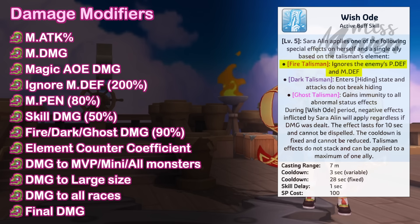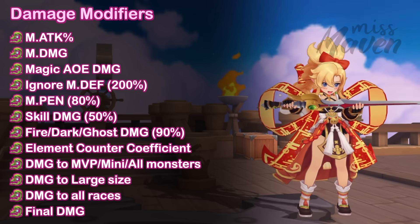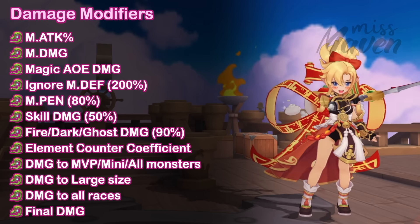You may also tweak your stat distribution based on the cards and gears that you plan on using. As an example, if you intend to inlay a Nubia card in your garment, then it's more beneficial to add extra points on STR and DEX for increasing skill damage.